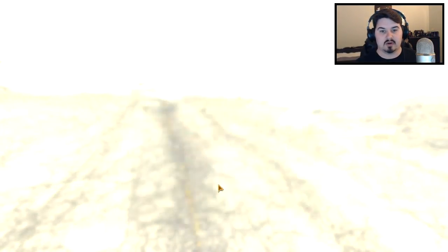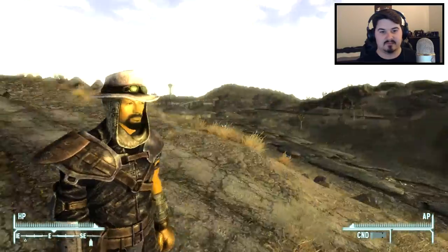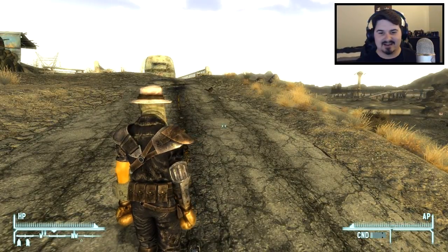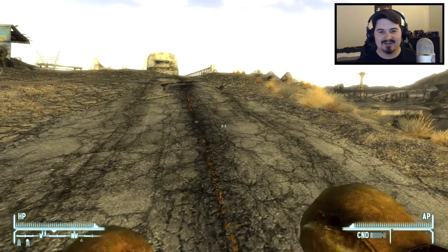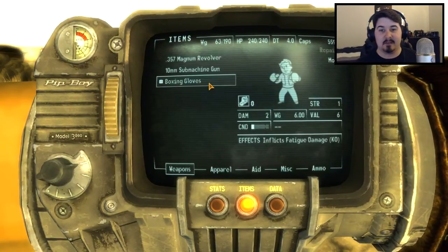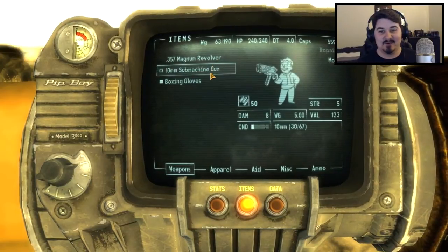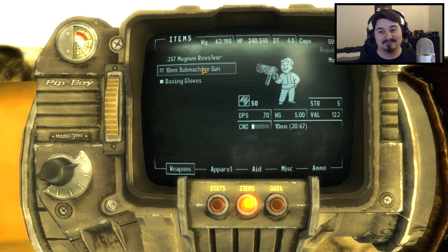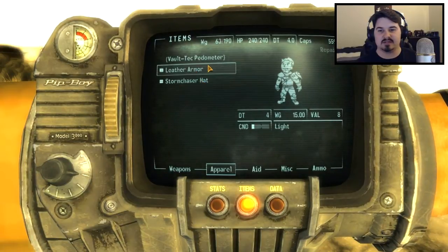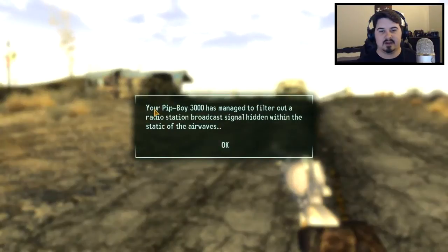Hardcore mode — no, I'm not gonna do it. So what kind of character are we? We are not happy — are we wearing boxing gloves? Let's look at all weapons. Boxing gloves: inflicts fatigue damage, knockout. We actually have boxing gloves! Our apparel: we got leather armor. That's pretty good as a start, along with some medicine. We've also got a revolver.